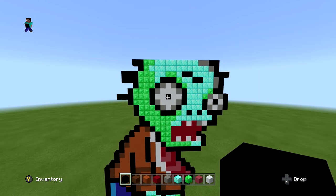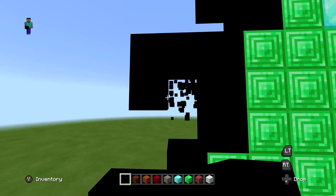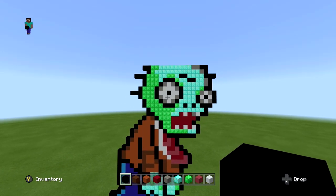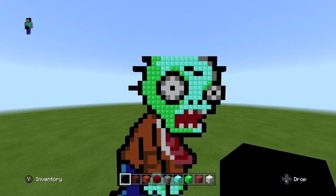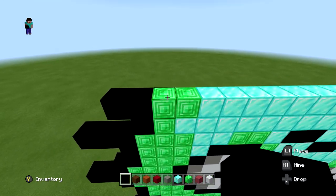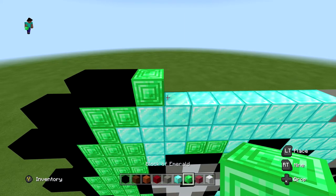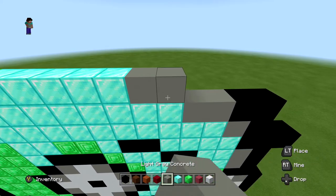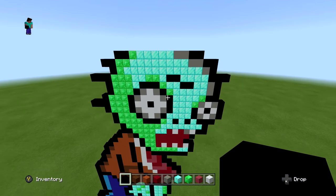Now quickly, we're going to come over to the left side where we did the double and destroy the bottom layer — two layers is too fat, one makes it look more realistic. Then for the next layer, start two blocks in, do two black blocks, one block of emerald, five blocks of diamond, two light gray, and two black — in two on the right side. It should look just like this.